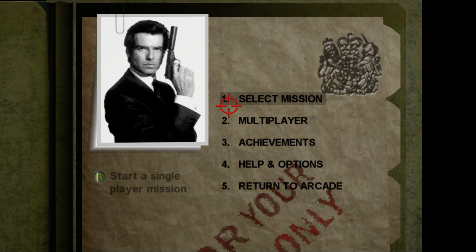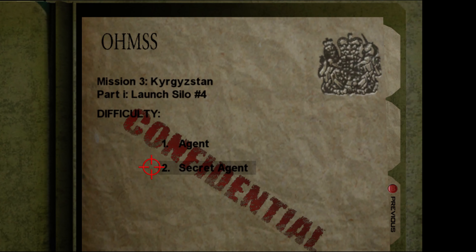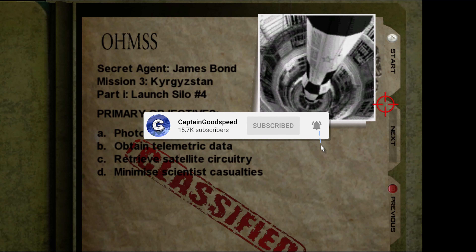Hello and welcome back to some more GoldenEye 007. This is part 6 of our playthrough and today we have got Silo on Secret Agent difficulty. Make sure you hit that like button down below if you are enjoying, and here we go.